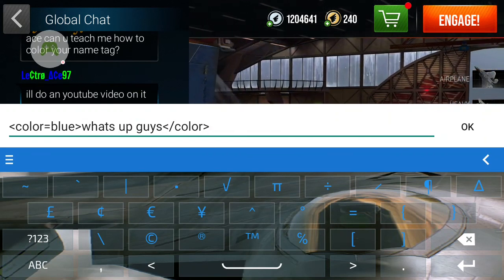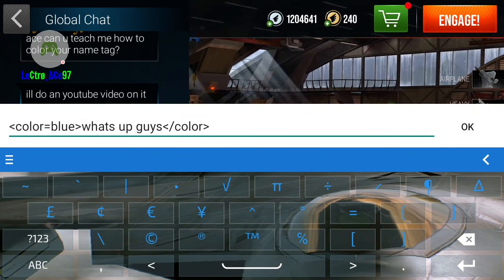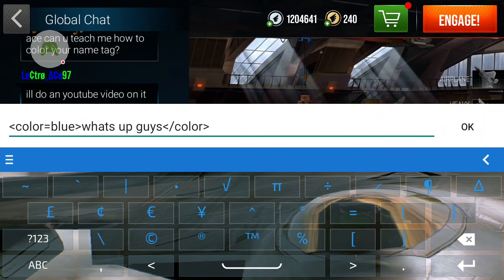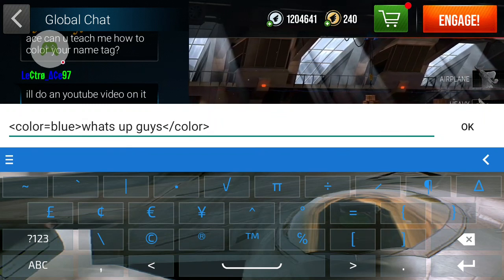Always put the slash — don't put the other slash or it'll mess it up. You could do green, yellow, blue, black, purple, red, lime, cyan, but you can't do pink or lavender. You could do maroon and brown.